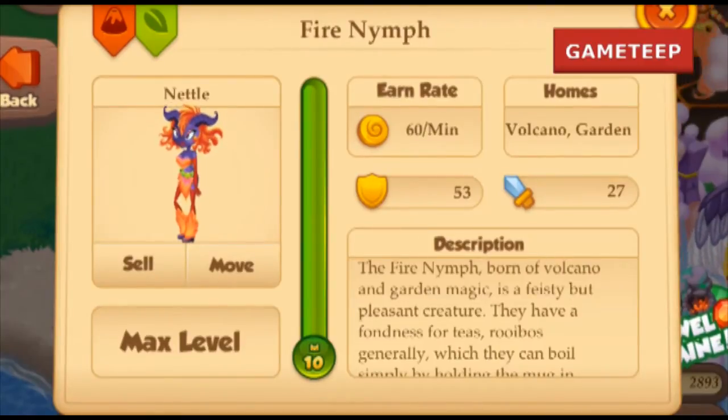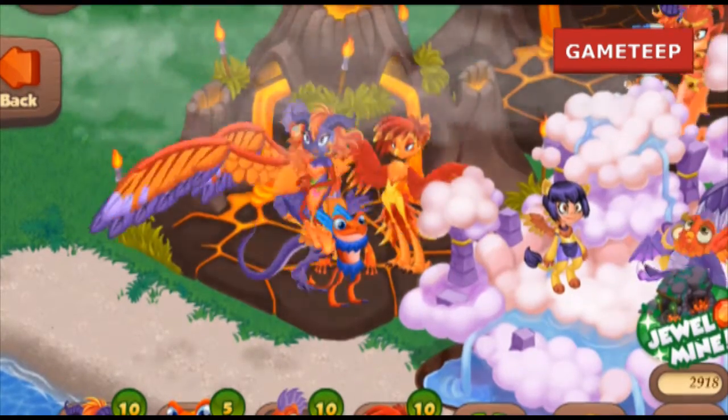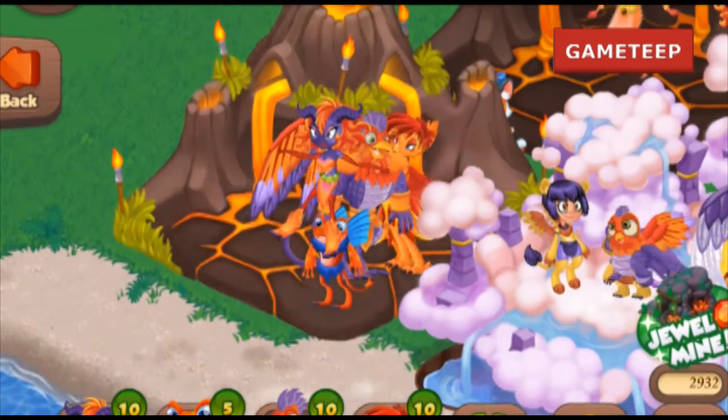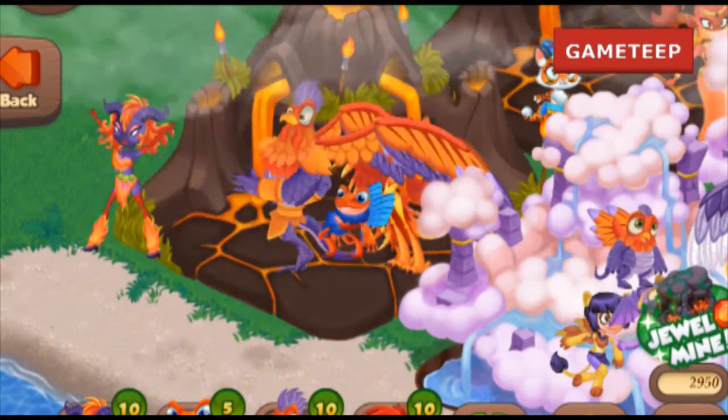Anyway, let's get back to getting the Fire Mane creature. This creature is really rare. I've used a combination with four elements. What I used is the Cockatree creature and the Fairy creature. I'm not 100% sure it's the only combination, but I've tried other combinations and they simply didn't work.